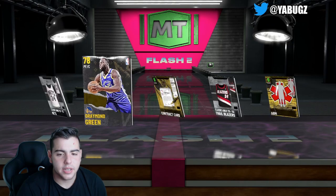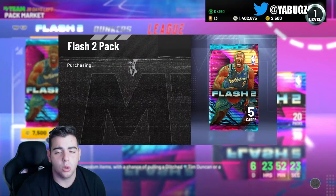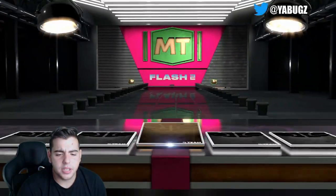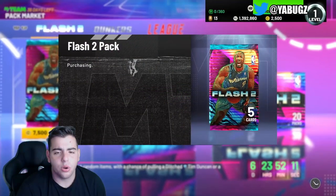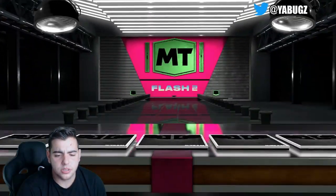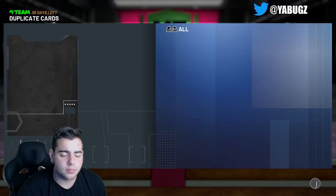This is usually how flash packs go, not going to lie — I'm literally not lying at all, this is exactly how it goes. But we are going to keep it going. Can we get something in this pack? Nothing in this pack either. These packs are not looking good at all. We're still hoping for a Pink Diamond, maybe a Gilbert Arenas. This is crazy — this is exactly why I make sure you guys do not pop packs. Do not give 2K your money, do not buy VC.